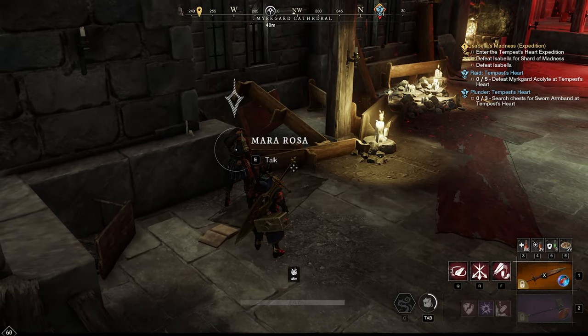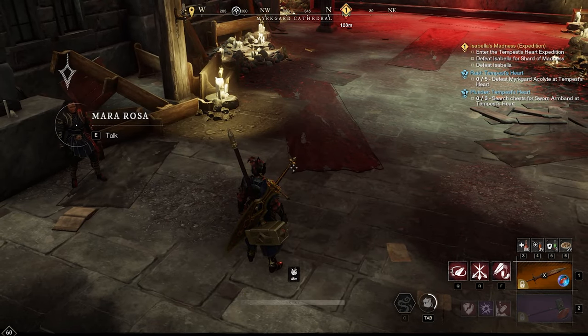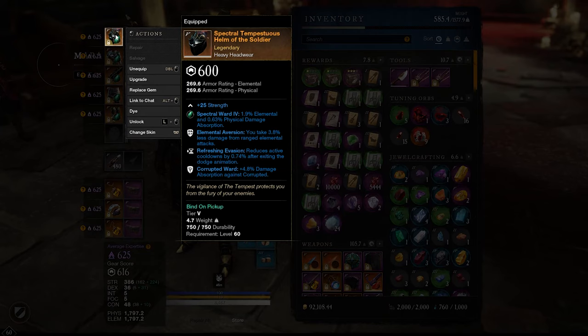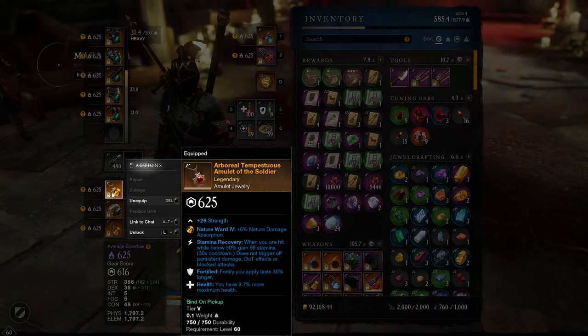If you run this a total of seven times you will be obtaining not only the medium Dex set — which is exactly the same thing but in medium armor with Elemental Aversion, Refreshing Evasion, and Corrupted Ward — but also the light armor set for Focus and Intelligence with the same three perks. You're also going to have the strongest amulet from this dungeon.